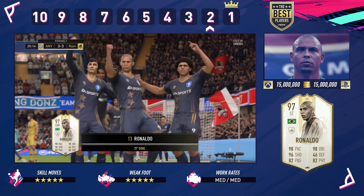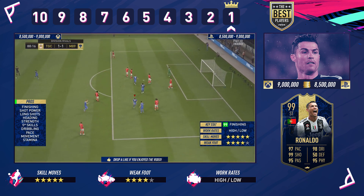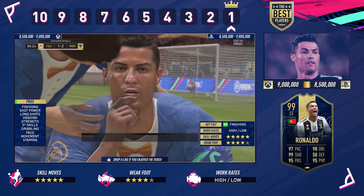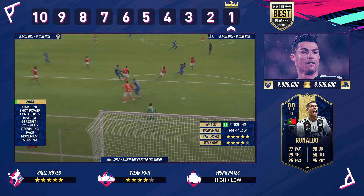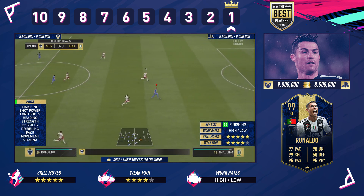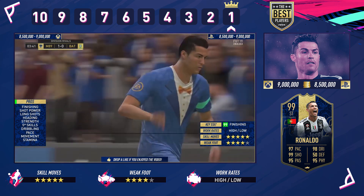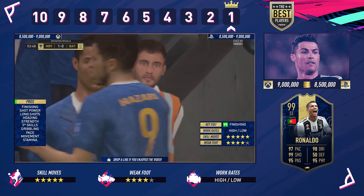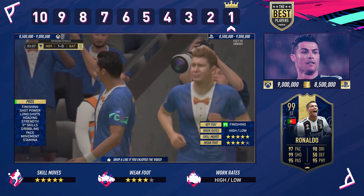So it is Cristiano Ronaldo at number 1 — the Team of the Year card. The Team of the Season is very similar so you could go either way, but I've seen more output from the TOTY. It costs 9 million on Xbox and 8.5 million on PlayStation. High-to-low work rates — that is the meta for strikers on this game. El Tornado, beats the keeper, puts it in the back of the net. He's got the finishing, shot power, long shots, heading, strength, five-star skills, four-star weak foot, dribbling, phenomenal pace, and the stamina to go all game long. Hence why Ronaldo is the king of strikers.